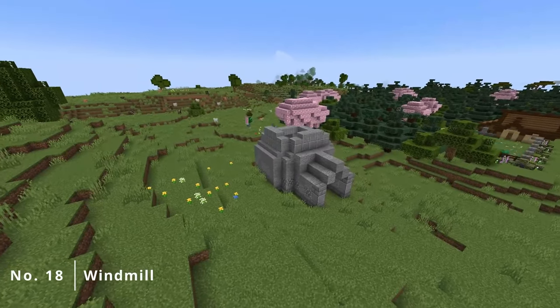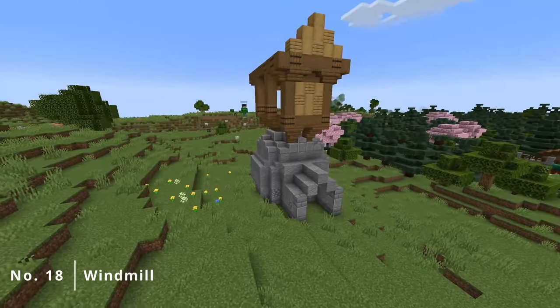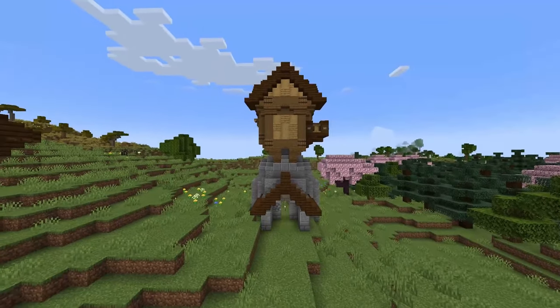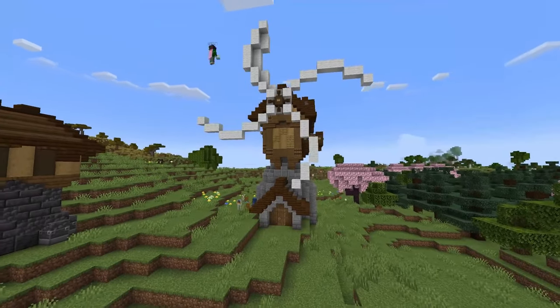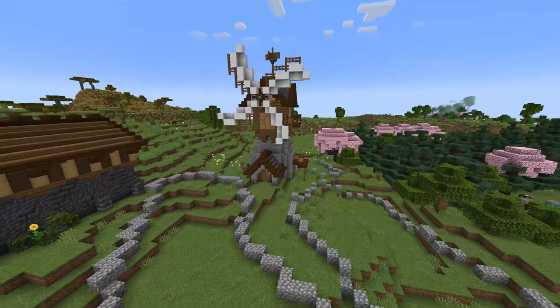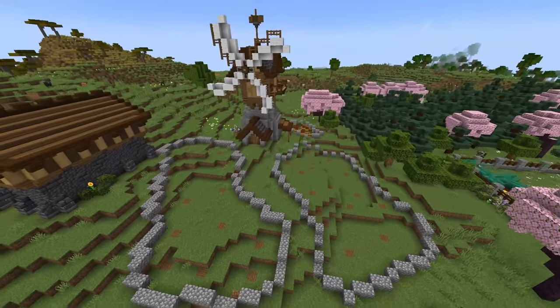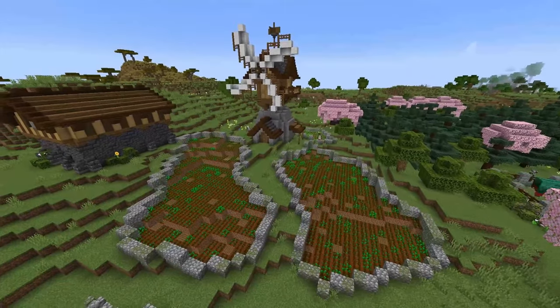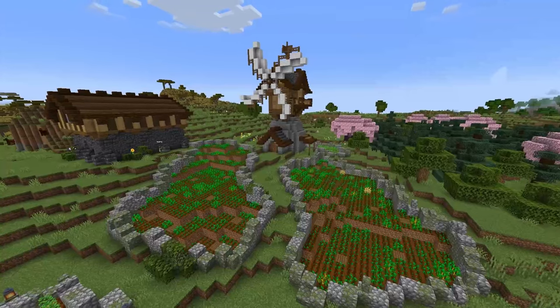Another building you can make in your survival world, mostly for the looks, is a windmill. It makes sense to have one in between the crop fields, maybe as a place to store your product, or to perhaps have an automatic crop farm hidden beneath. To add to the windmill, I also made a few new fields surrounding it to really give it its well deserved spot in our village.